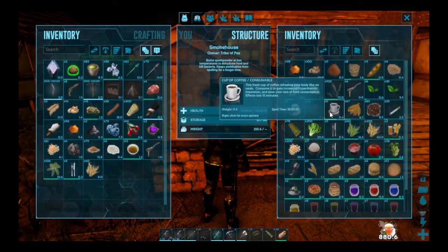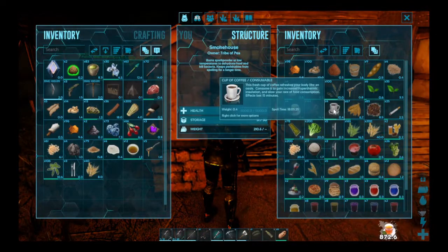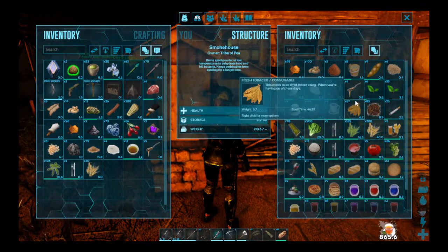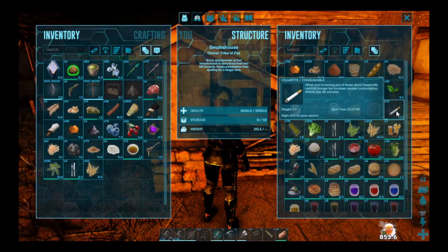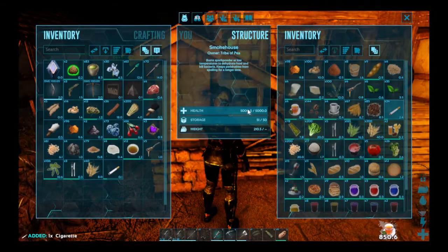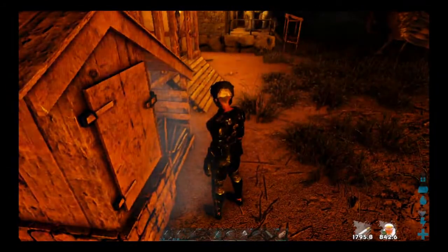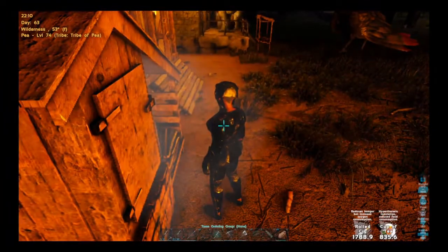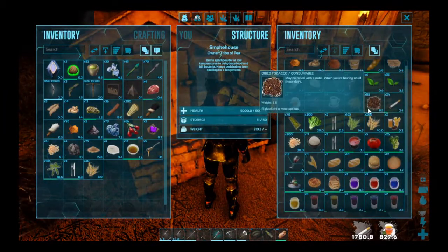We also have coffee beans. Coffee is the same thing — consume it to gain increased hyperthermic insulation and slow your rate of food consumption, same as tea, both lasting 15 minutes. Then we also have fresh tobacco, dried tobacco, and cigarettes. Cigarettes reduce your hunger but increase your oxygen consumption, and these actually last for 30 minutes and do make your oxygen go down pretty fast. I would recommend if you're going to go in the water, definitely don't do this. Making cigarettes is actually pretty cheap — once you have tobacco all you need is dry tobacco and notes.